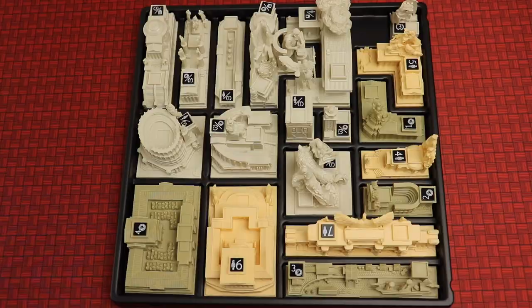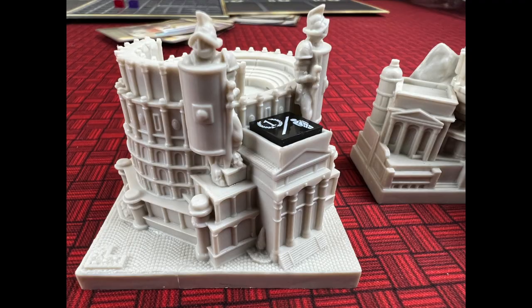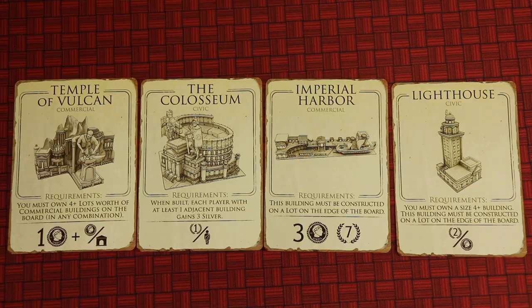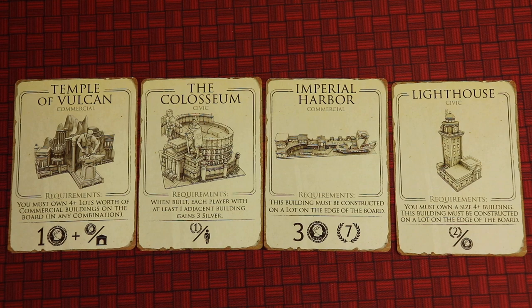With the Emperor Pledge, there was a fifth player and a bunch of expansions. One of those is the Monuments expansion — it comes with a full board of different monuments like the Colosseum. They are huge and beautiful with lots of detail. You randomly select three plus the number of players using cards, then put the buildings out next to the cards. They have different requirements — like you must own a size four-plus building and it must be constructed on the edge of the board — but anything adjacent that's a coin building gets you two points for each coin around it. Some are civic buildings, some are commercial, some are residential, and since they're different every game they give great variety.